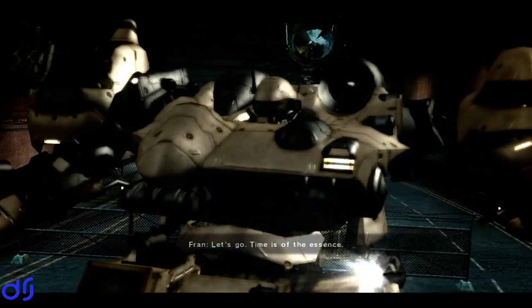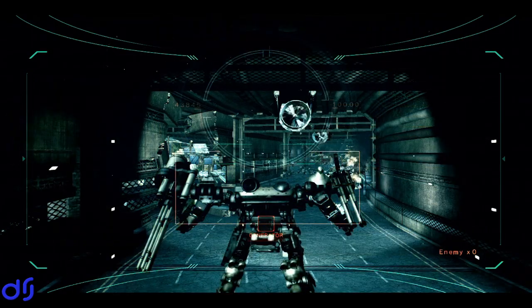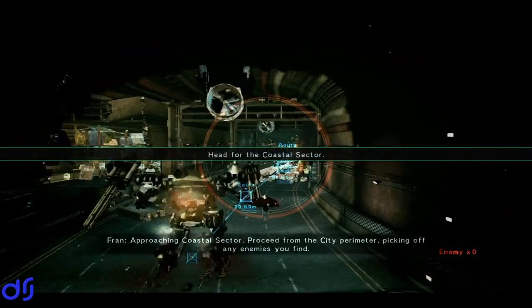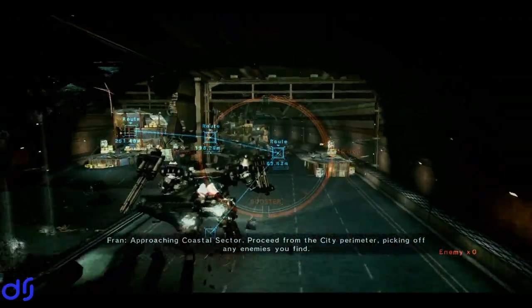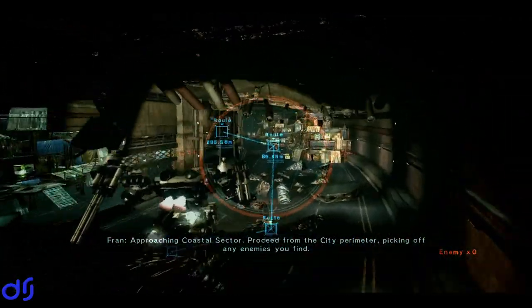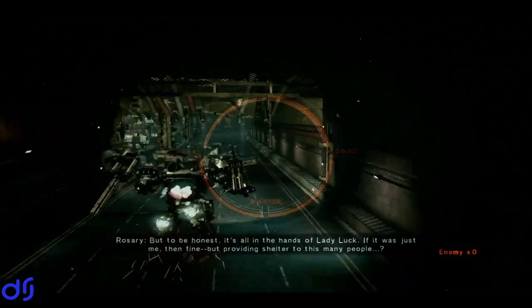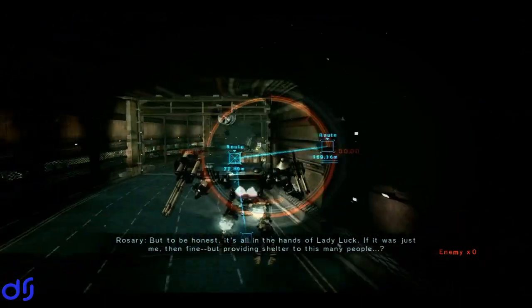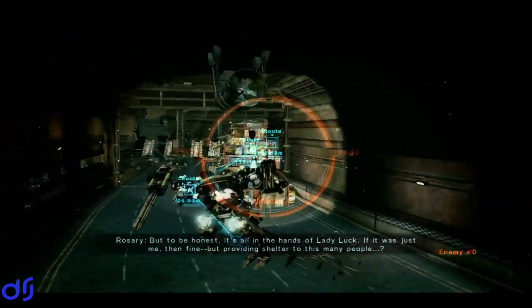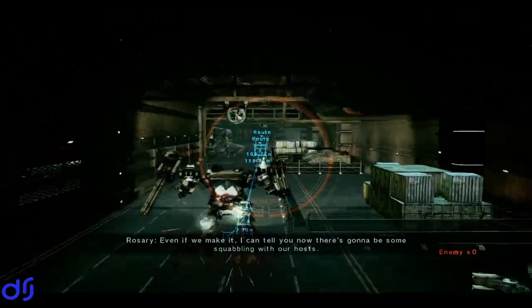Approaching coastal sector. Proceed from the city perimeter, picking off any enemies you can find. Once we're free, I'll lead back to the nearest town. But to be honest, it's all in the hands of lady luck. If it was just me, then fine — but providing shelter to this many people? Even if we make it, there's gonna be some squabbling with our hosts.